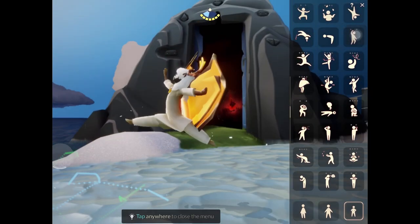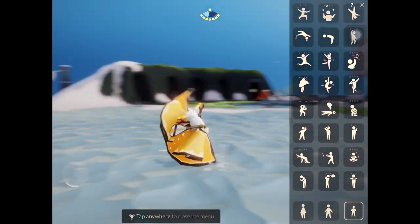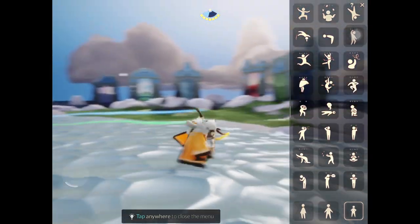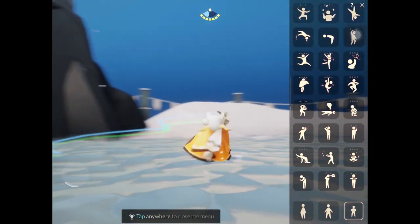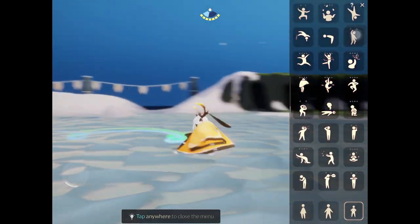Here I used a jump emote to quickly cancel out of the exit animation. You can use another emote like bow or similar. And with this round, it seems to have worked — I'm able to keep my state while spinning around the ice skating rink. Once you do reach this state, you can keep going for as long as you like, basically.